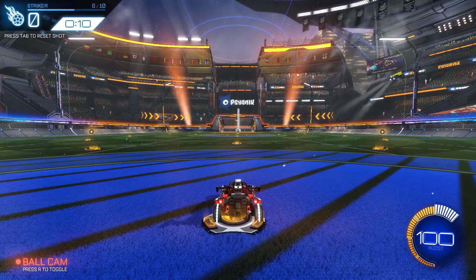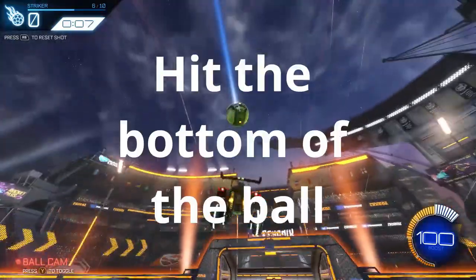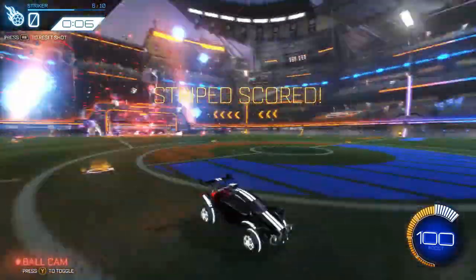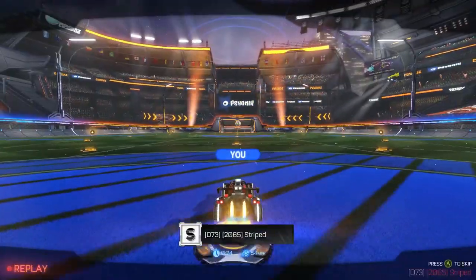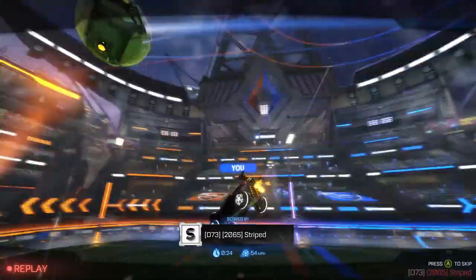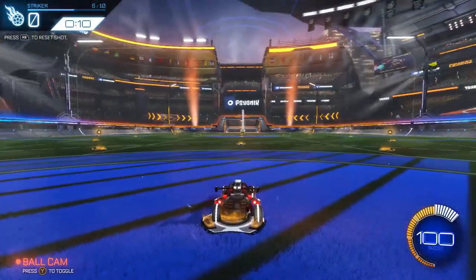My final tip — part three — has to do with aerials. When you go for an aerial, practice hitting the bottom side of the ball. This is going to make a huge difference because the ball is going to go a lot higher, plus you'll keep a lot of speed on the ball. Check it out — I hit the underside and got a lot of air on the ball, then got it close to the top of the net, and that's what we want.